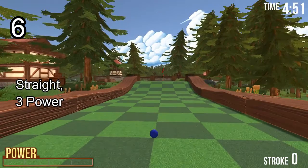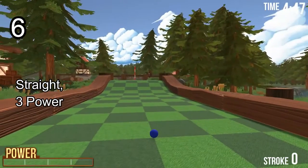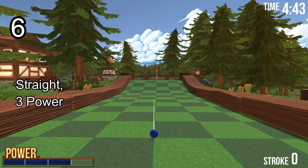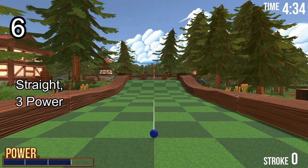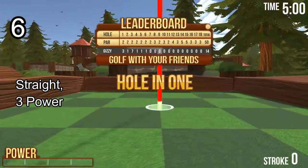Hole number 6. Quite easy. Go 3 power and aim straight at the flag. Make sure you can't see the blue power bar going across to the other side of the line. Releasing will put you in.